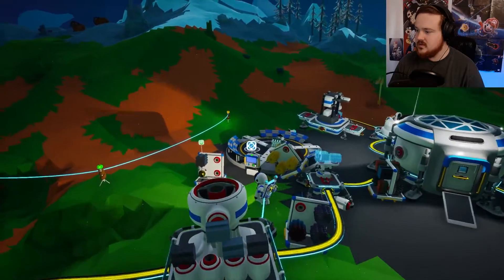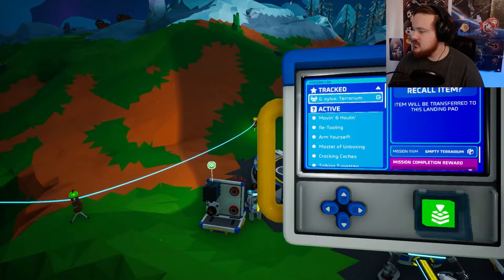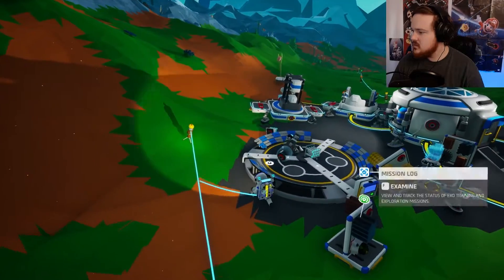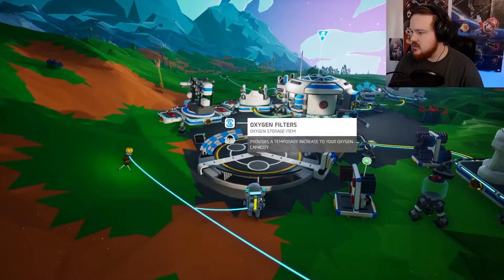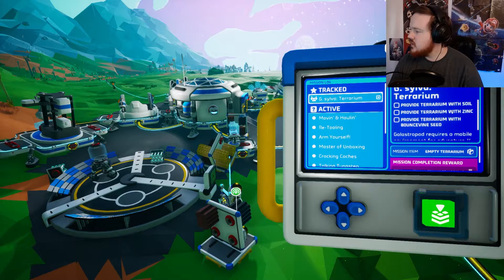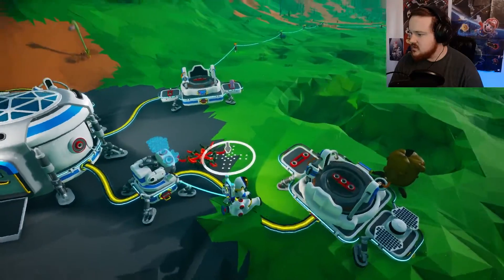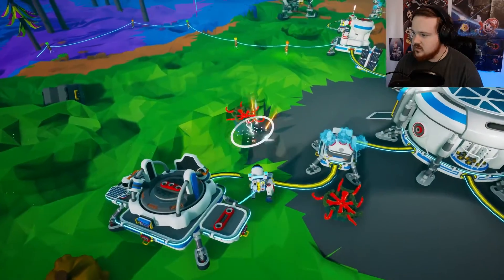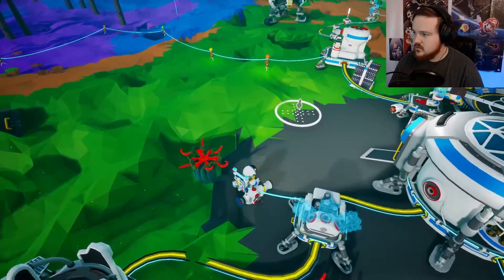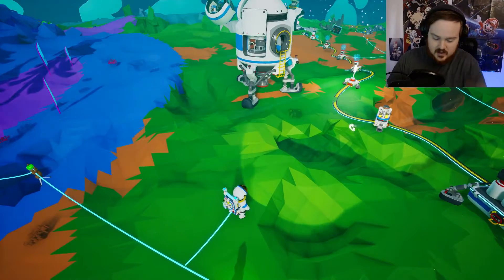Because now I have an empty terrarium. It needs to be filled with a specific item before it is ready. Triumph soil, zinc, and bouncevine seed. Is that what you are? You're a bouncevine? Okay, I kind of got rid of all your seeds. Really, really, really wish I could destroy you. Well, dynamite will have to do. We'll save that for the next episode - I'm getting too far into this. We're going to another planet!